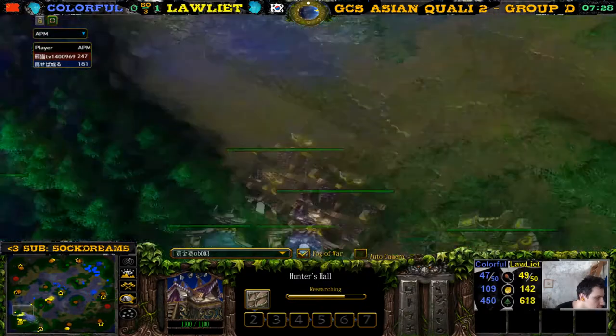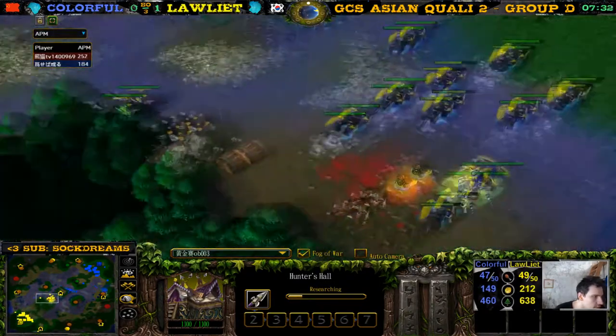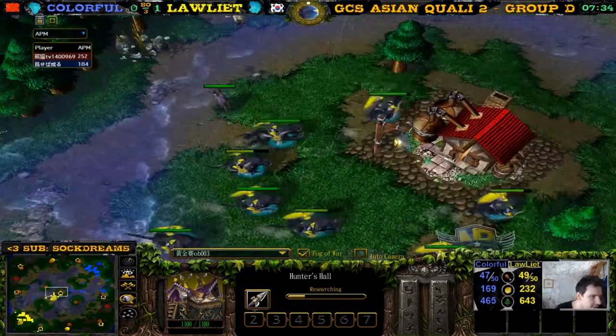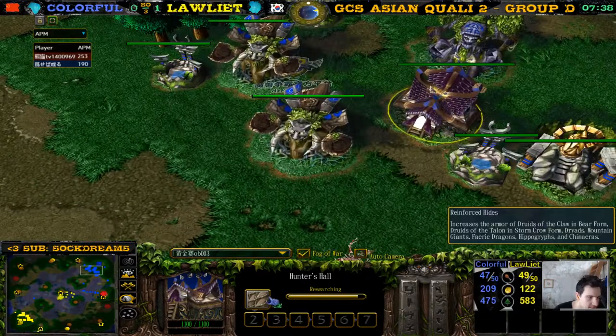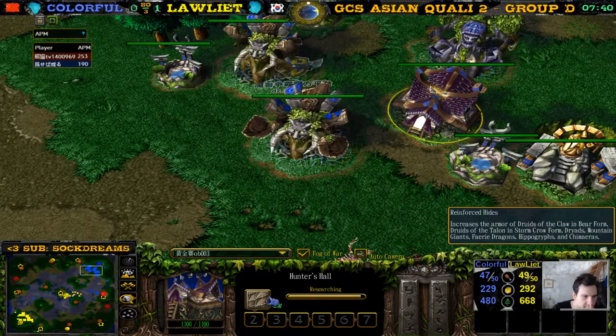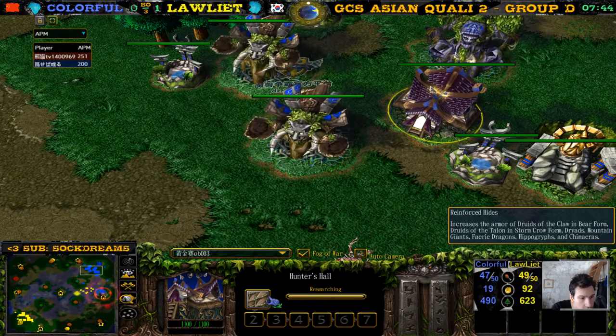44 supply and 49 but he can't go to 47 by building one more huntress — there it is, he goes to 47. He's getting the wrong upgrade. Well, here for Loliath he's getting the correct upgrade — better attack for the huntresses. This upgrade increases armor for druids of the claw in bear form, druids of the talon in storm crow form, storm cloud form — wait...